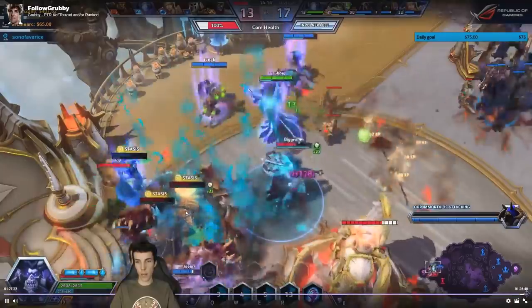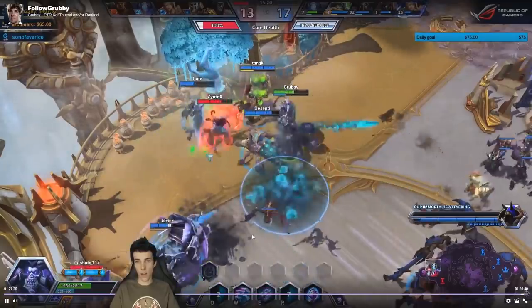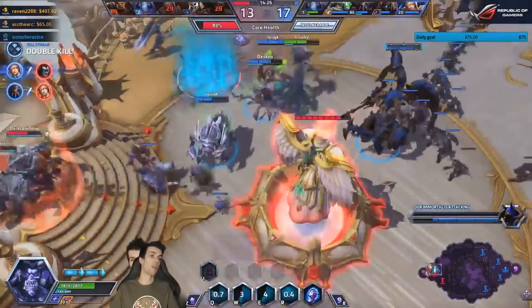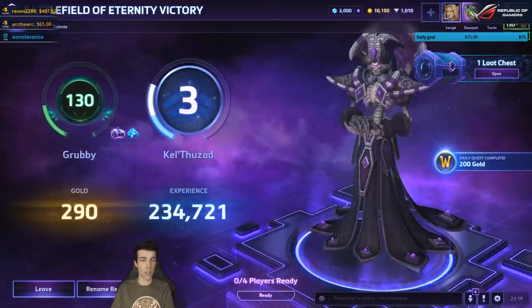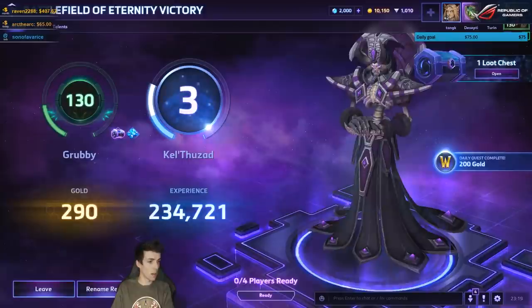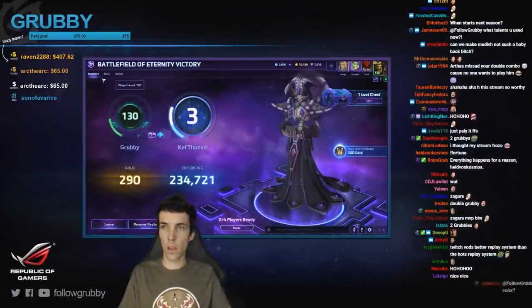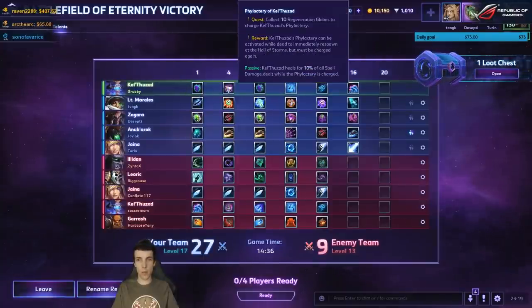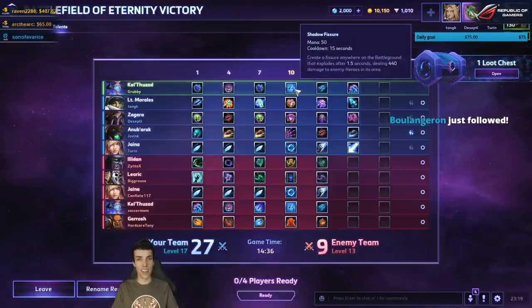Rude, bring them together - oh yeah, the maw blocked some of that. Chains, W, Q - boom! Nice, nice, very nice. Okay, so the build was better, the game was quite nice. We got the Plaguelands, Phylactery for the lifesteal, the damage, extra slow, and then Shadow Fissure for waveclear.